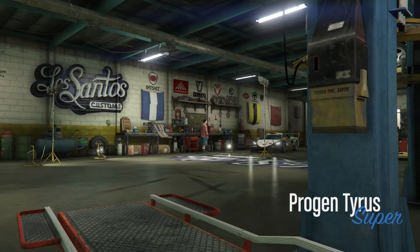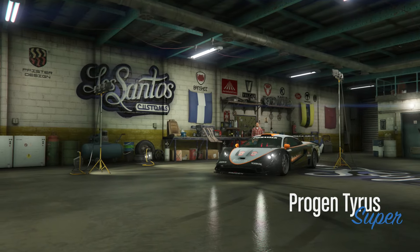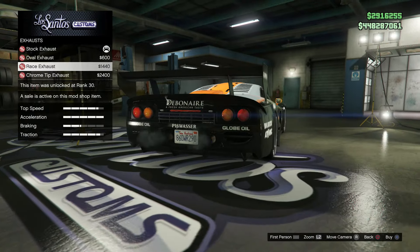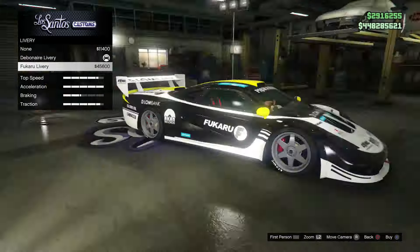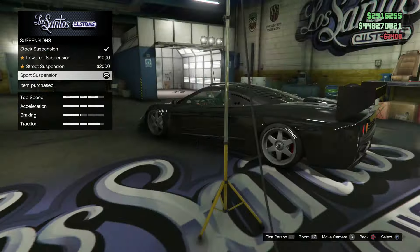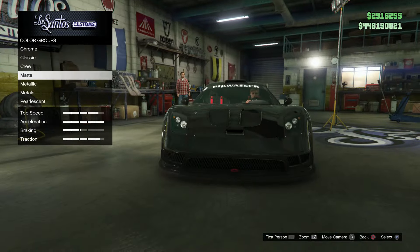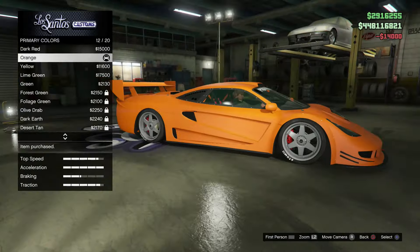If you research the McLaren F1 GTR there are a bunch of different liveries and color schemes, but the one I like best is the full orange body, so that's our inspiration for this build. First, go under Exhaust and choose the Race Exhaust. For the livery we've got a couple of options but set it to none. Under the Spoiler, I've gone for stock, though the Extreme Downforce option would be a good choice too.